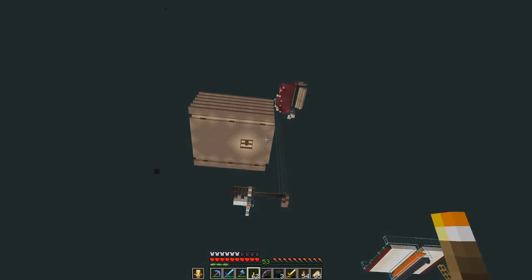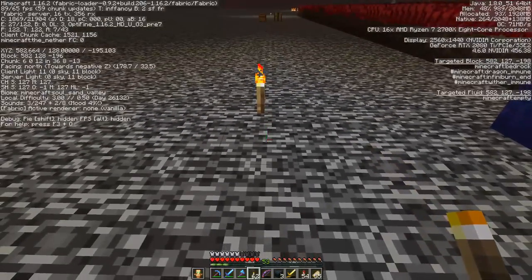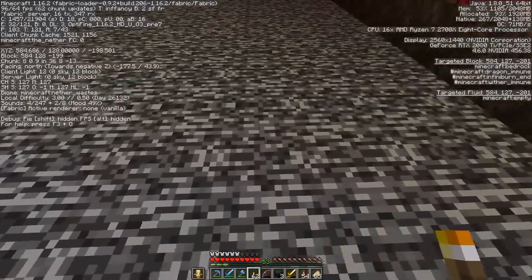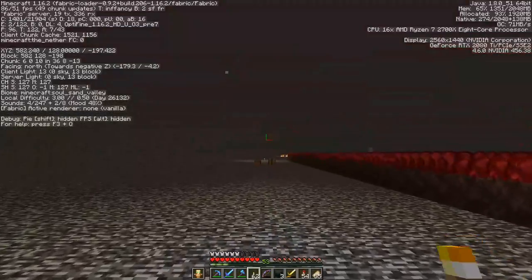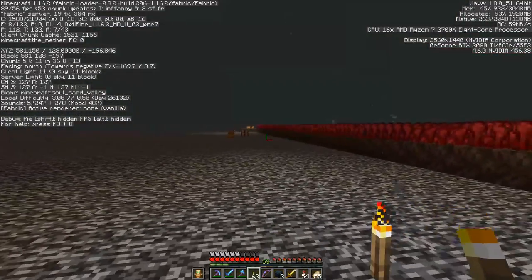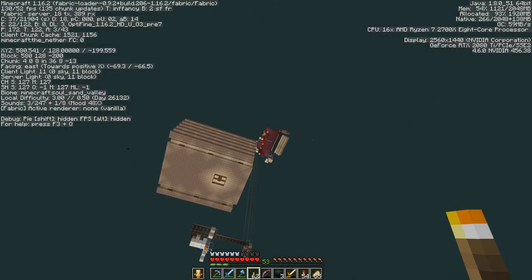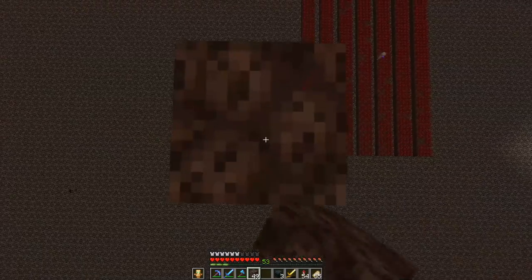I found a better spot over here just under my gold farm. If I go over here it turns to Nether Wastes, and if I go over there it turns to Nether Wastes, but if I go in that direction it's going to be Soul Sand Valley as far as I want. So if I AFK up there my ghast farm will be working right here and my netherwart will be growing.